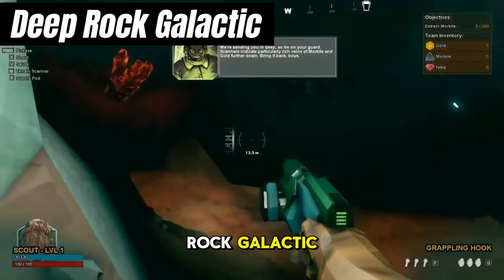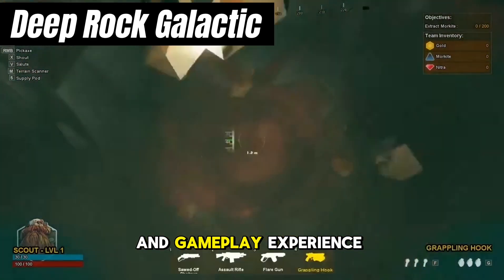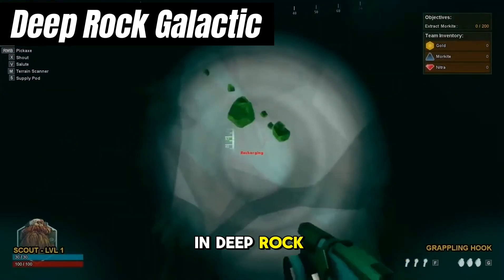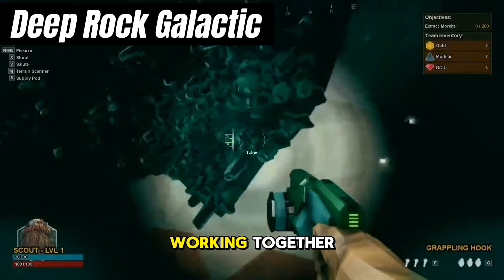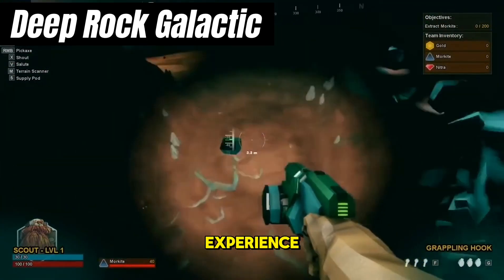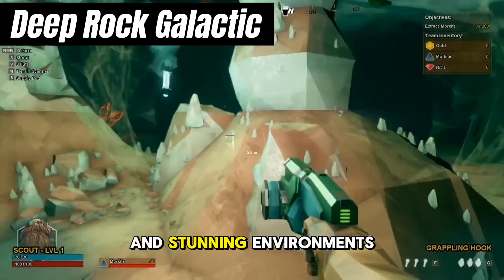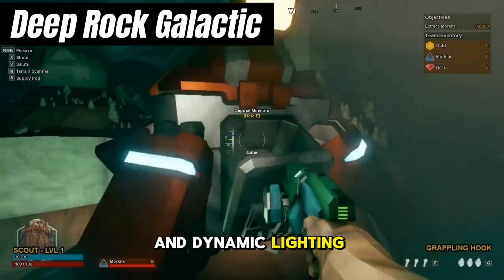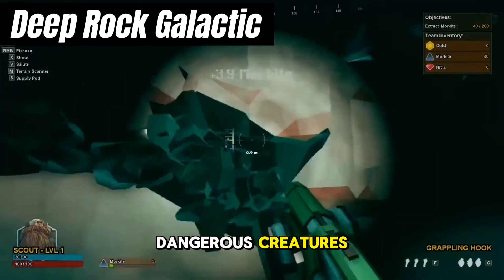Next on our list is Deep Rock Galactic, a cooperative first-person shooter set in a dangerous and unpredictable alien world. While it offers a different setting from Left 4 Dead 2, it shares similarities in its focus on cooperative multiplayer and teamwork dynamics. Players take on the role of Dwarven space miners tasked with extracting valuable resources from the depths of alien planets. Working together, you'll explore procedurally generated caves, fight off hostile creatures, and complete objectives to earn credits and experience. With its colorful and vibrant art style, Deep Rock Galactic transports players to a rich sci-fi world, from bioluminescent caverns to towering rock formations.